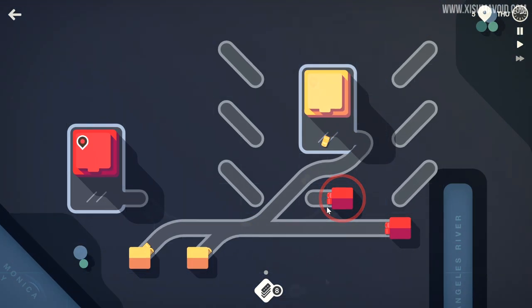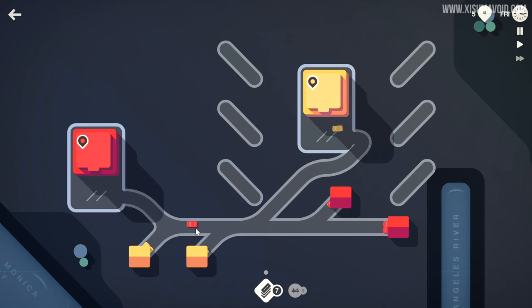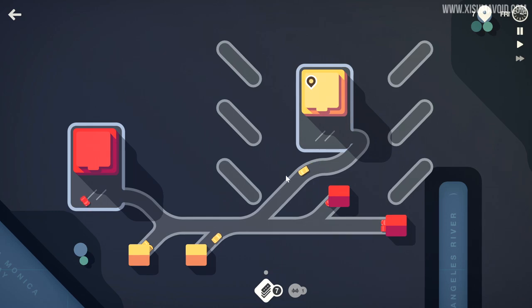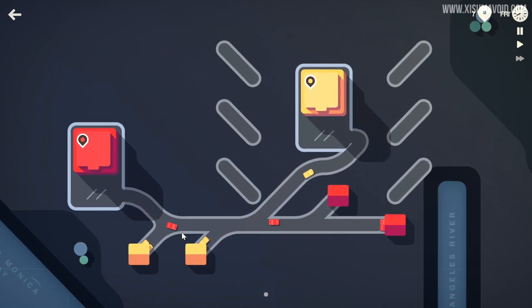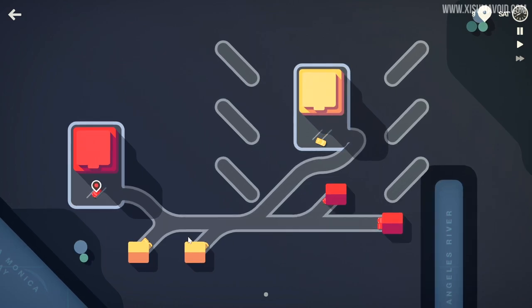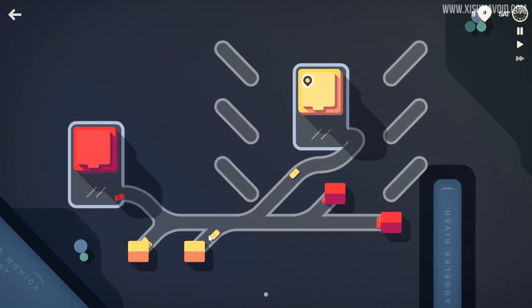Let's go ahead and connect this one up, and you'll see here that we have crossed the traffic — this is actually something you want to avoid. You kind of want roads built just for the destination and the houses with the colors that match. However, early on or in low-traffic situations, having different colored cars share the same roads is kind of fine.